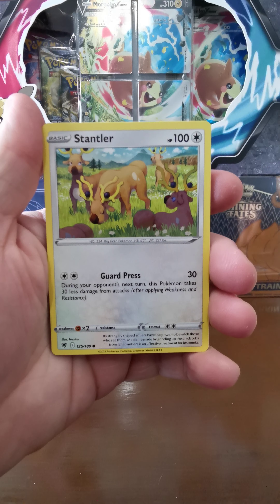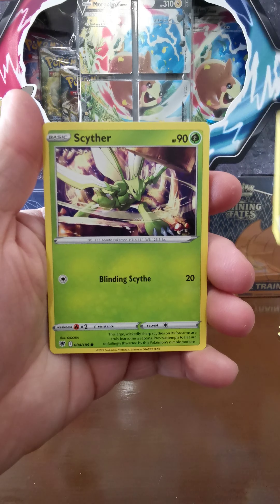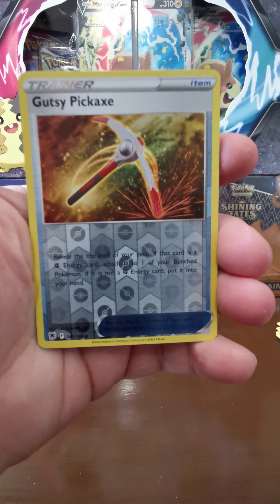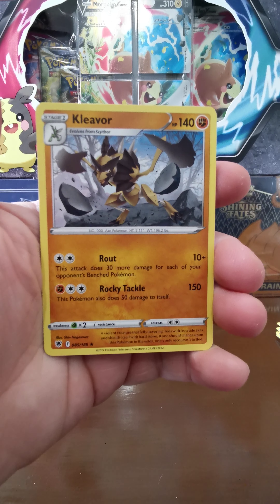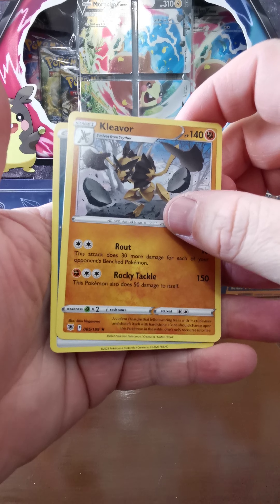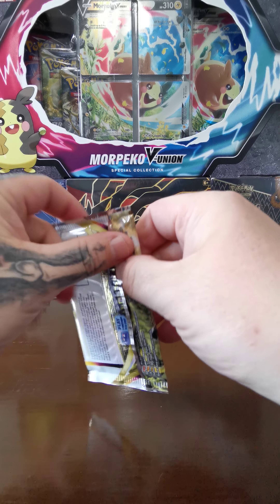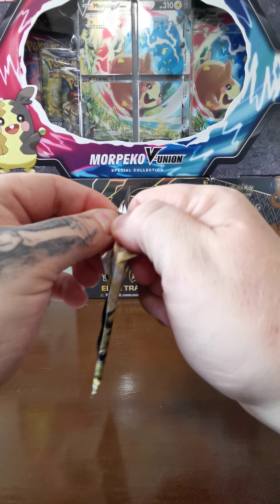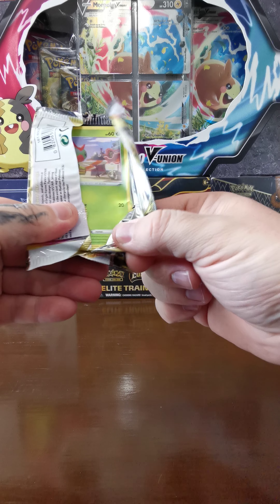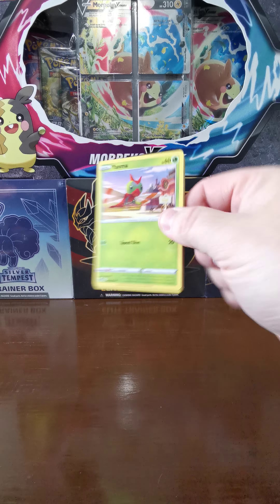Continuing the Astral Radiance pack: Piloswine, Gardenia's Vigor, Whiscash, Hoothoot, Cricketot, Stantler, Qwilfish, Scyther, Gutsy Pickaxe, and a Clefairy. We didn't get any big pulls out of that but not horrible overall.